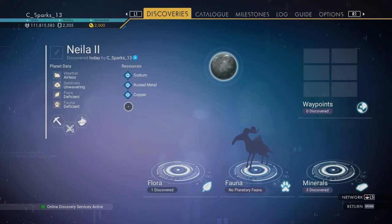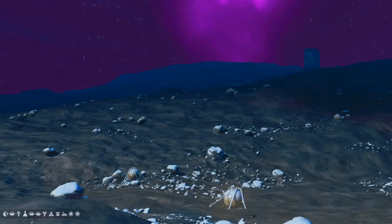For the third planet, we have Nelia II, an airless planet with only one kind of plant life. For resources, it has sodium, rust metal, and copper. Sentinels are unwavering.